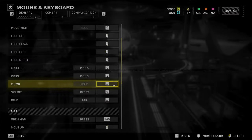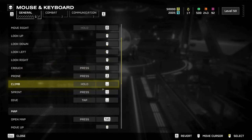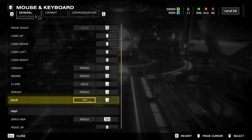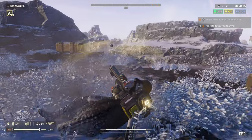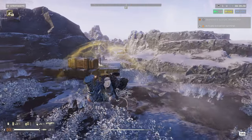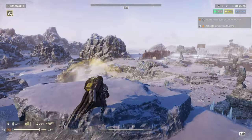Set climb to hold spacebar. Set sprint to press shift — this gives your pinky finger a nice rest. Set dive to tap spacebar. This makes the spacebar a dual function control: you tap it to dive and hold it to climb. This saves you an additional key while being extremely logical.